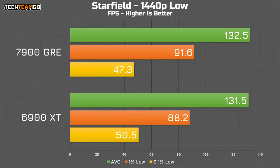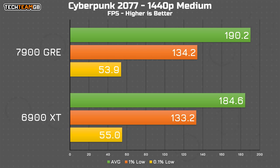Testing at 1440p in Starfield on low settings, you can expect functionally the same performance between the two cards. There's only 1 FPS splitting them on average, with a bit of back and forth in the 1% and 0.1% lows. Cyberpunk has the GRE ahead by around 6 FPS average, although not much faster in the 1% lows and slightly behind in the 0.1% lows — realistically, this is functionally identical performance.